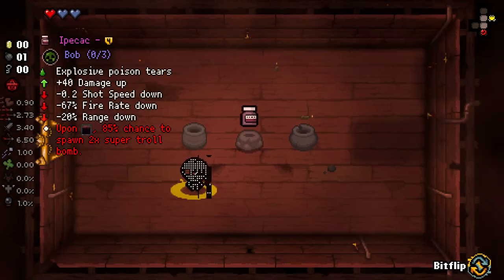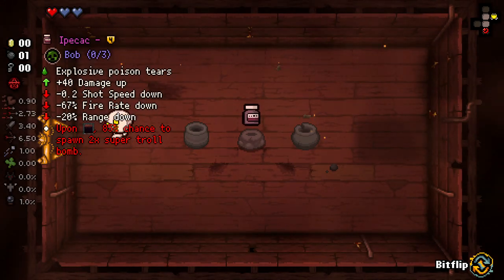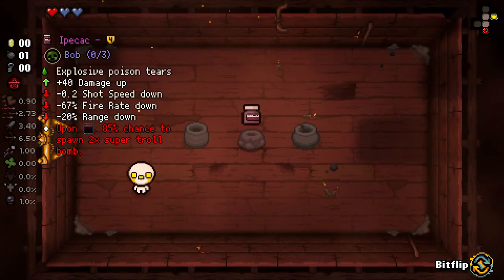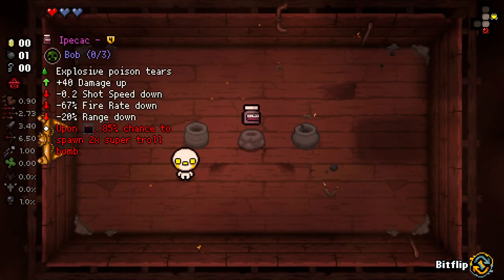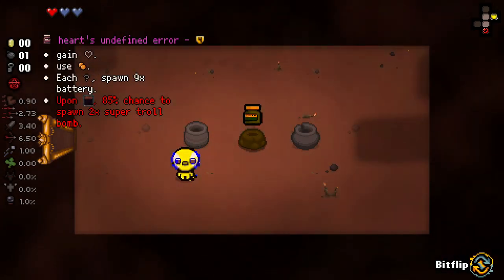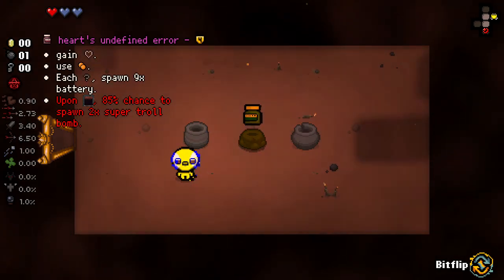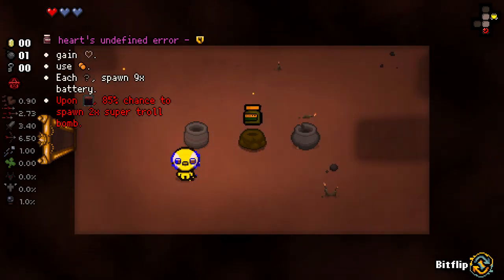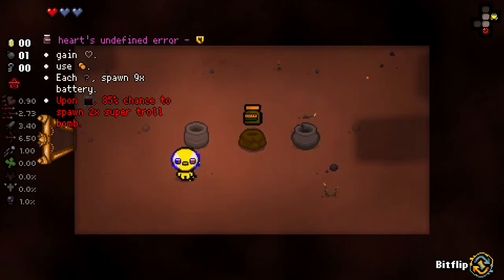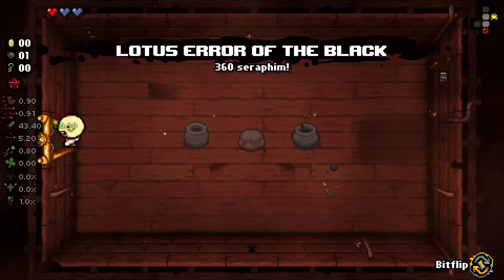We've got Ipecac off the bat, or we can corrupt it. The way this guy works, essentially Bitflip allows you to corrupt a room or item. You can get the item as normal - it will have a negative effect though. Or we can go here: gain an empty heart container, use a pill, each second secret room will spawn nine batteries, upon going down to the next floor 85% chance to spawn two Super Troll Bombs. I think we'll take regular Ipecac in this case.